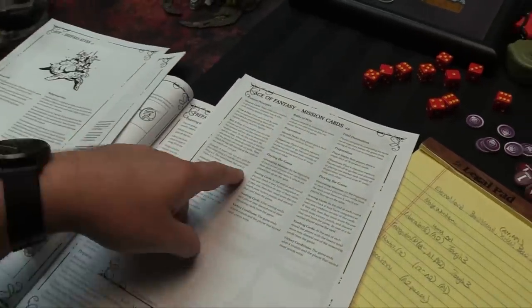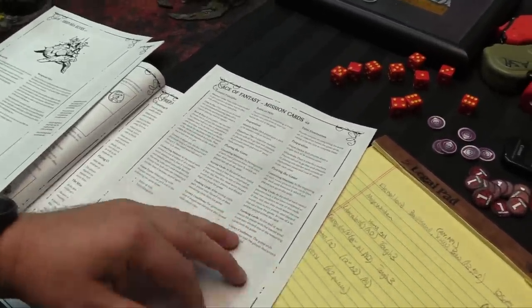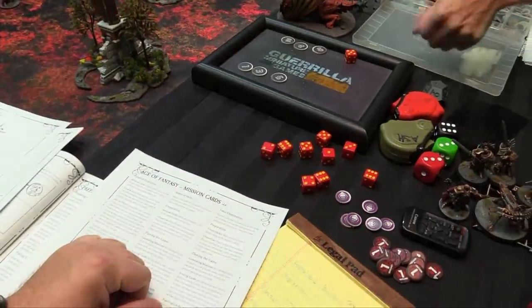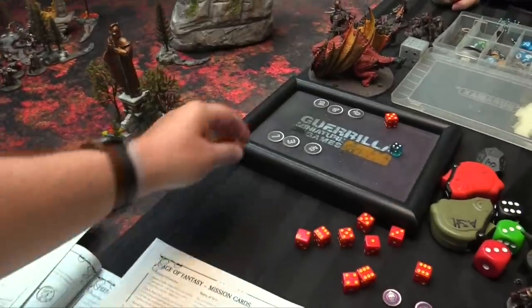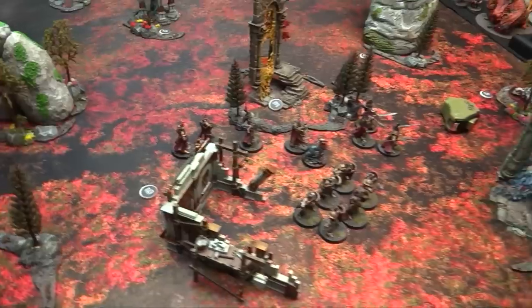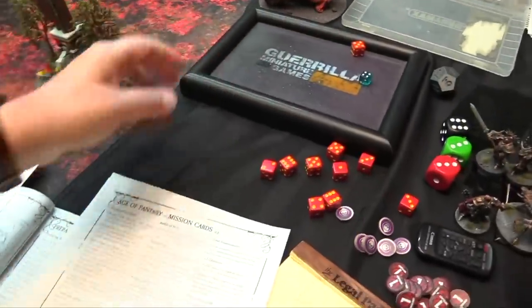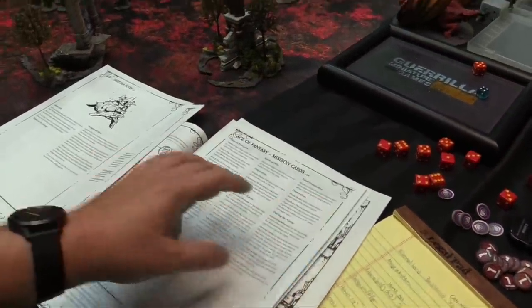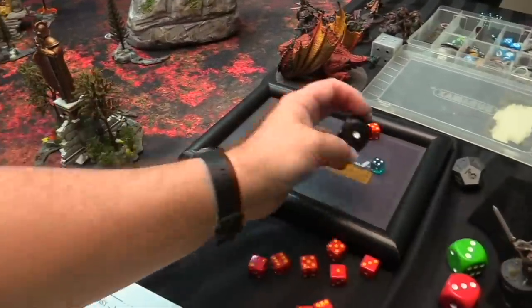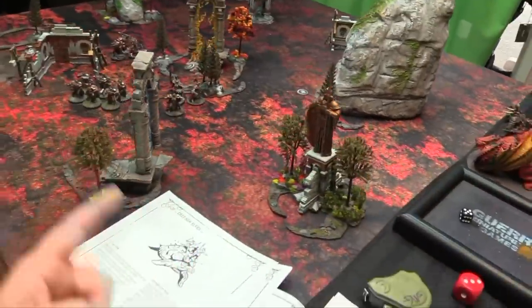The main mechanic places D3 plus two objectives - we're placing six using the advanced rules. It's a D66 table for mission cards, and we're doing total domination where both players share a deck of 36 mission cards, rolling three at a time. Players roll off and place six objective markers anywhere on the table, not within nine of deployment zones. You control an objective if you have models within three of it at end of turn and your opponent does not.